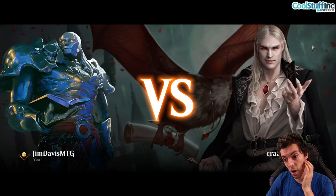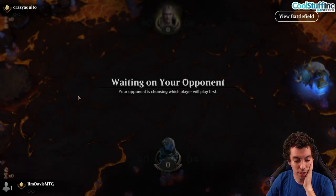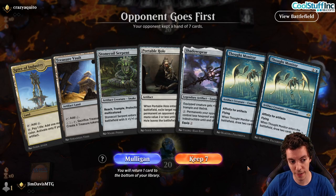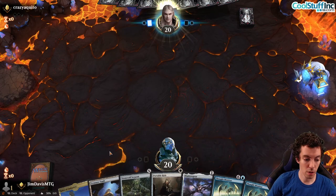Round one! The ladder is reset, it's a brand new year, first game of the new year — let's rock and roll. This hand plays: Treasure Vault, Thought Monitor, Shadow Spear as the artifact for Spire of Industry, and Portable Hole. All looks good to me.